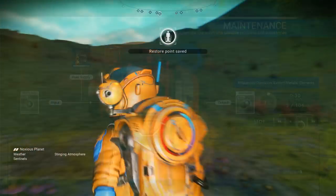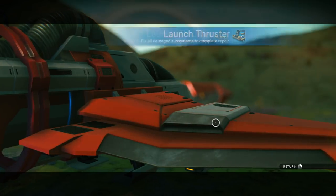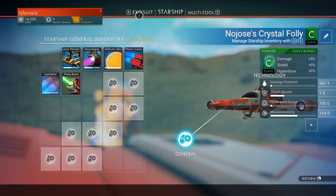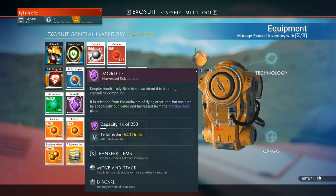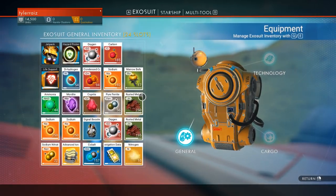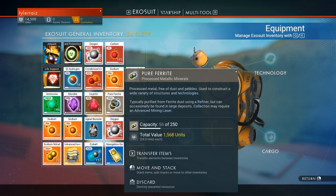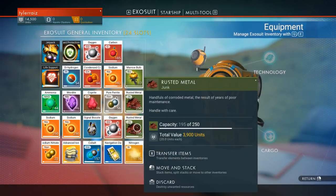Begin. Finally — launch thrusters repaired. And now everything is working. We could gather some more starship launch fuel, and starship launch fuel we have to make. Coprite, mordite — these things I don't know the purpose of. Technology recharge. I can store some stuff in my starship — these rusted metal junk piles. That's 5,000 units it's worth. The Mordite isn't actually worth that much — the rusted junk is actually worth something, which is weird.